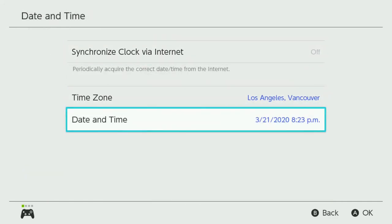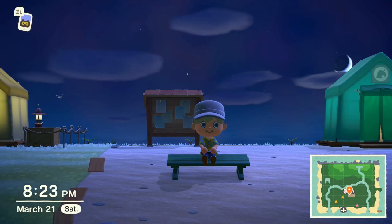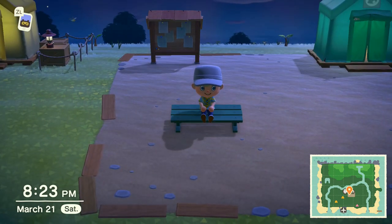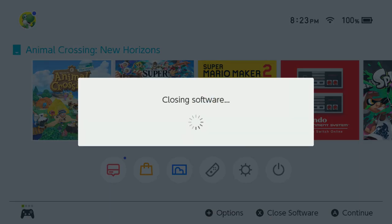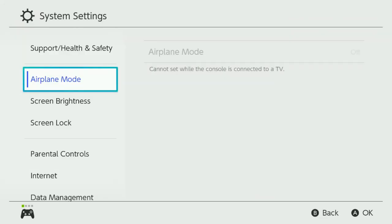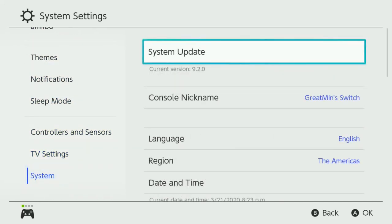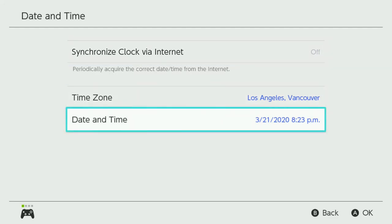So you should click — actually, it's nighttime here. Let me show you. This is nighttime, right? It's nighttime for me. So let's close this game. First, you need to close the software. Close this software, and just go to System Settings, then go to System, and click Date and Time.